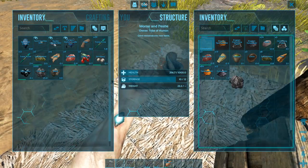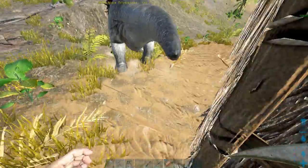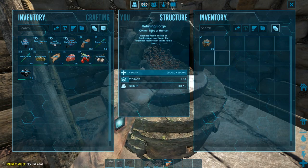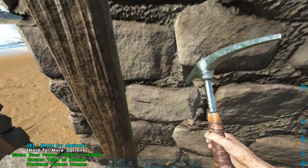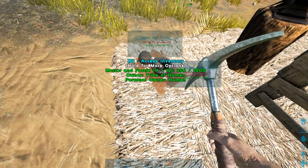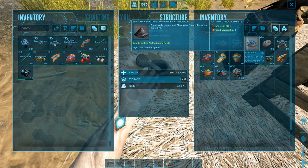We need more charcoal — that's the problem. I'll put the metal in the refining forge now since I don't want to waste any. No fuel right now, I'll light it up later.